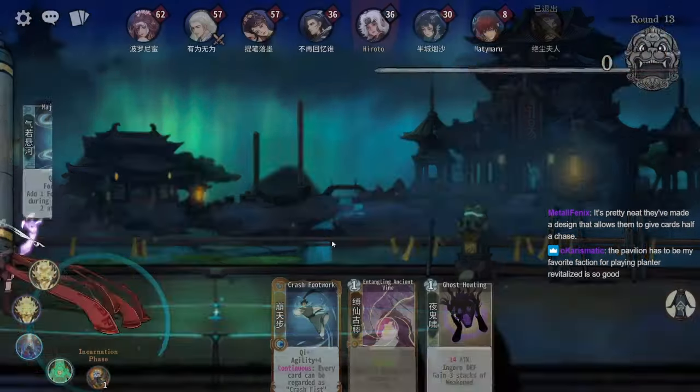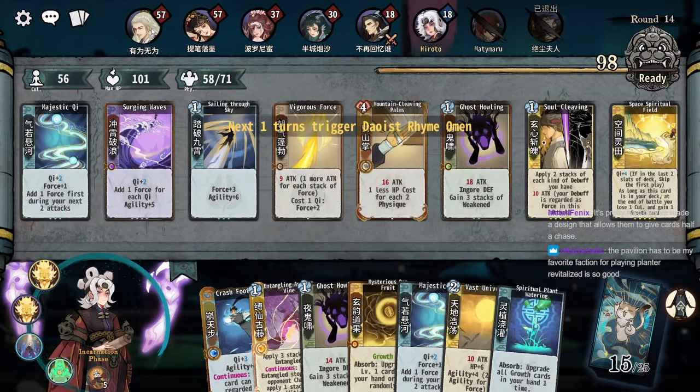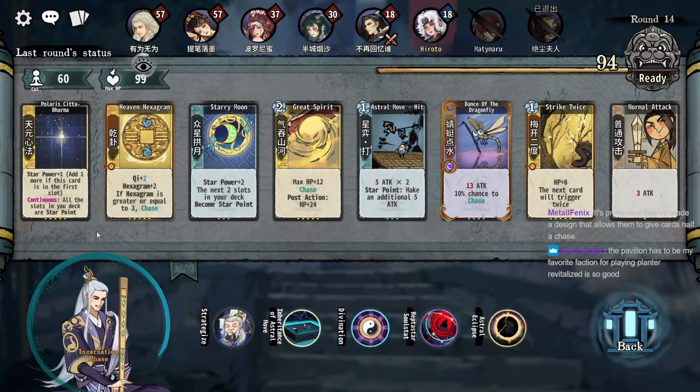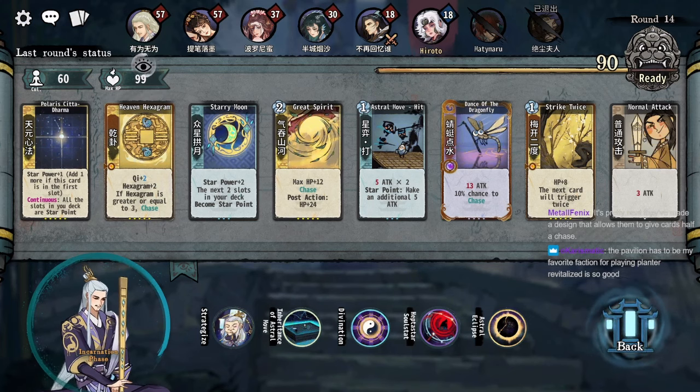Man, why did your board like triple in strength the turn we fought you? Your board was trashed last turn — why did you just hit everything? He hit Polaris, double heaven hex, maxed out dance of the dragonfly the turn we fight him.